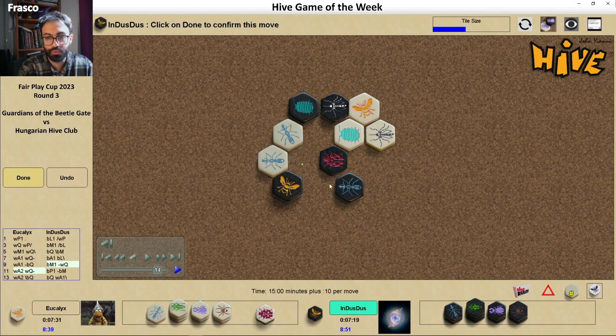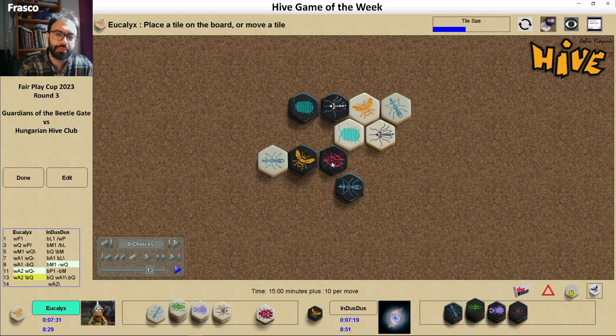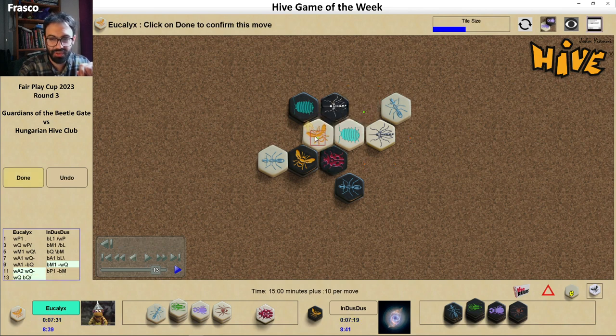Even this move would be good. White needs to be more careful and needs to decide the order of the kill spot more thoroughly than normal. If the Ladybug can get out, you can defend and attack at the same time — that's the main idea. At the same time, the Mosquito has also the power of two Pillbugs next to each other, which means that at some point you just warp the white Queen into this trouble pit.